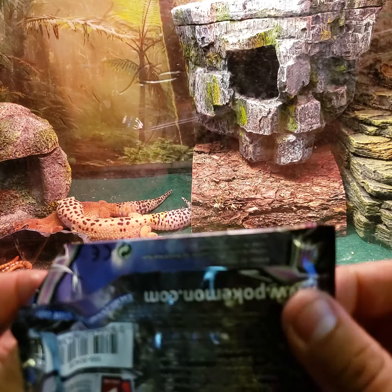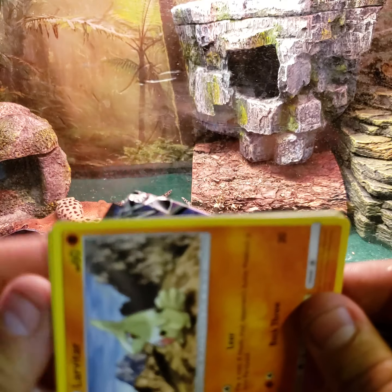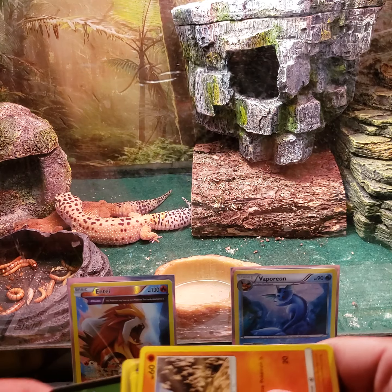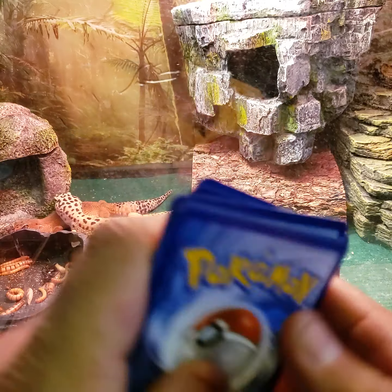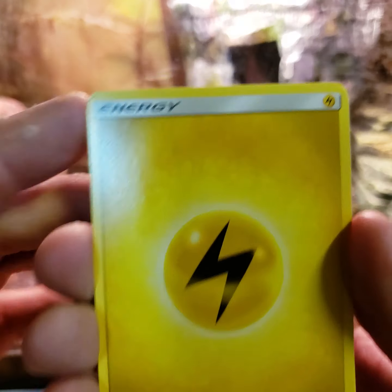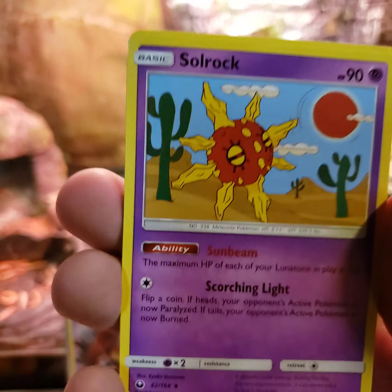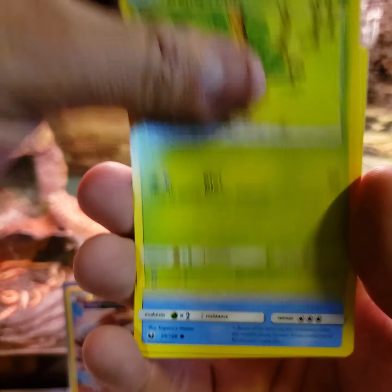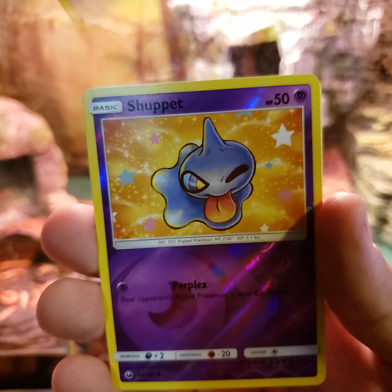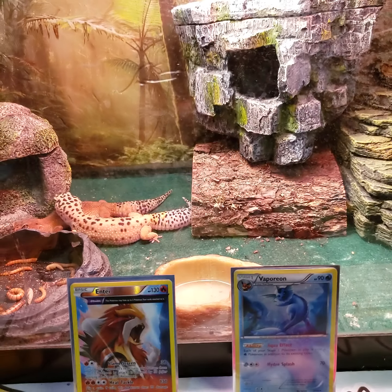Second pack — solid green code card. Basically nothing here: Lightning Energy, Plusle, Camerupt, Solrock, Larvitar, Whismur, Bellsprout, Wailmer, Beldum, a Shuppet reverse, and an Exploud for the rare.